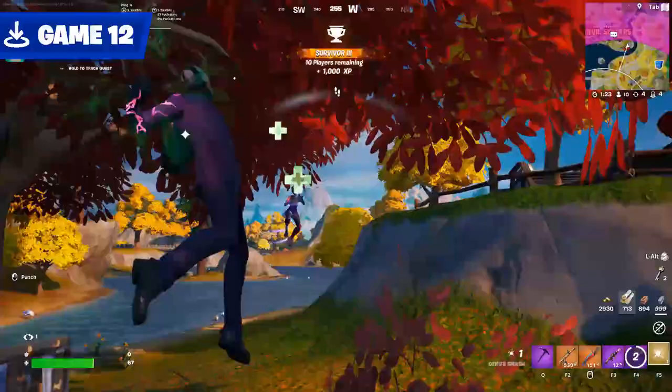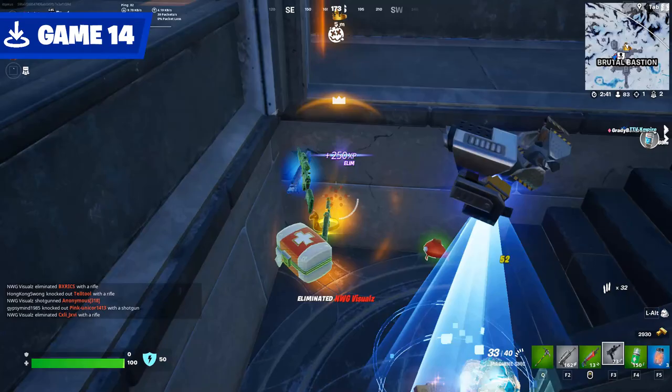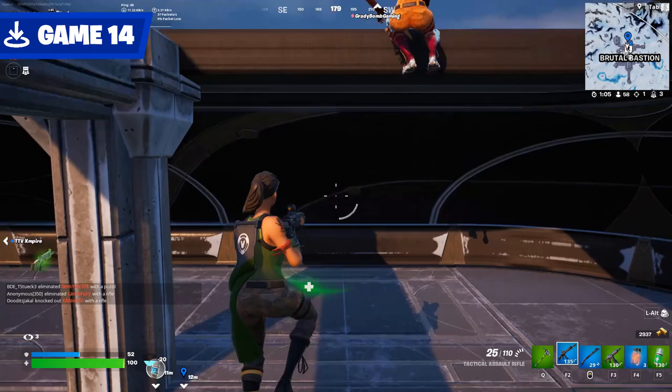Game 13 featured much more competition than I had anticipated. Squad Bastion can be brutal. One advantage to Bastion's design is that you can sneak up on players when they're low from another fight. However, when you're out in the open there are a lot of sightlines, so watch out for people like this fella camping on the roof.